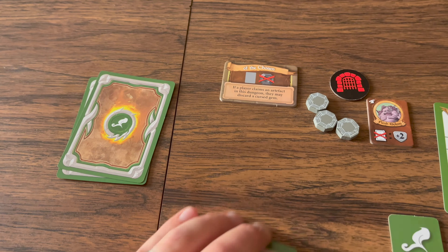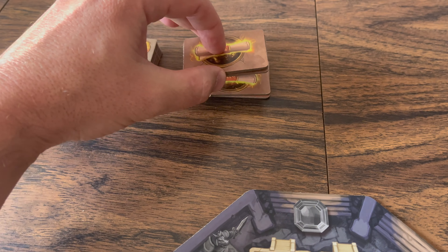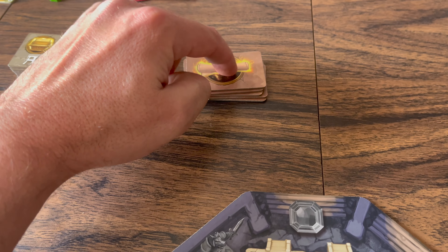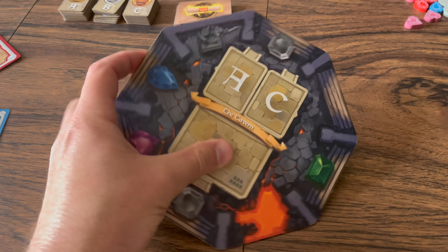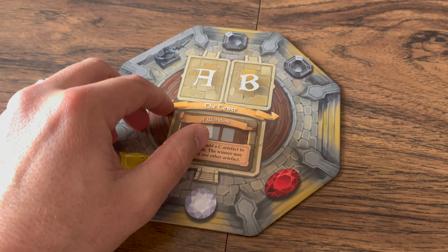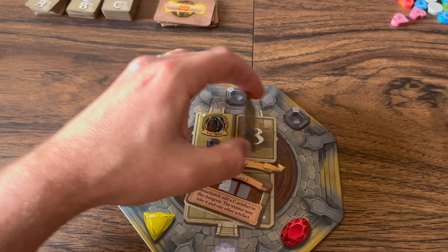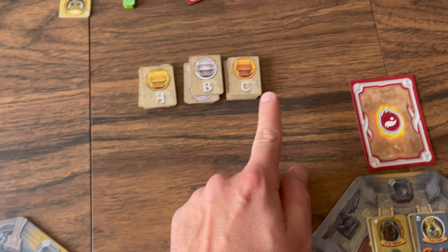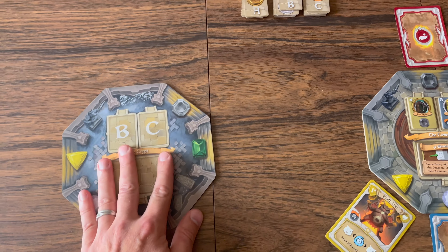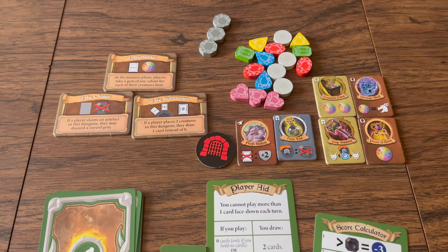Each player takes back their cards from the dungeon, orders them as they like, and places them face down at the bottom of their deck. If enchantment tiles remain in the setup pile, a new one comes out — flip the dungeon tile and place new enchantment tiles and two new matching artifacts. The next player then continues. If no enchantment tiles remain, remove that dungeon tile and keep playing.